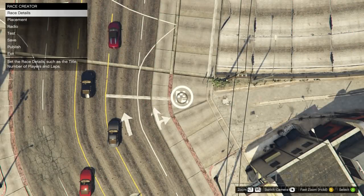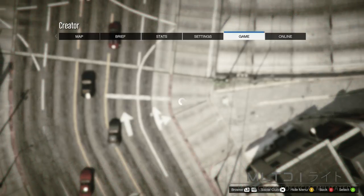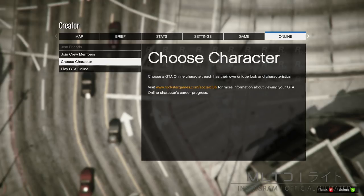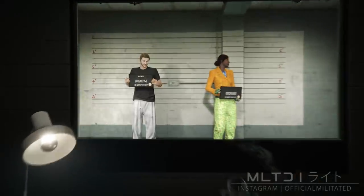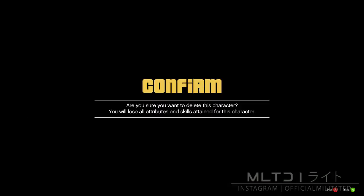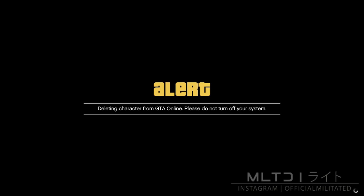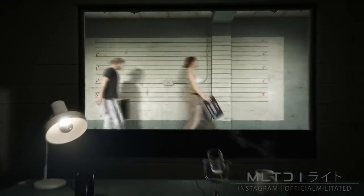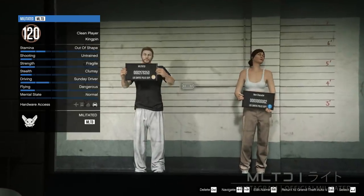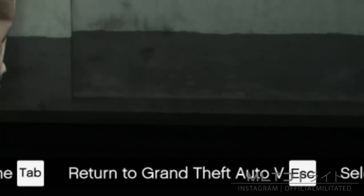Now this is where it differs from before. We're now going to press the start button and go back over to the online tab. Again go down to choose character and select that. If you're doing this on PC then you will need a controller to bring up the start menu as the escape key will not do it. Now that the character selection screen has loaded up, you're going to go over to the female character and delete it. You will need to write the word delete and then it's going to take about 15 seconds to actually delete the character. After it's been deleted it will take you back to the character selection screen, but do not select a character. Instead, look at the bottom right corner of your screen and press whichever button makes you return to Grand Theft Auto 5.